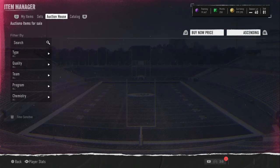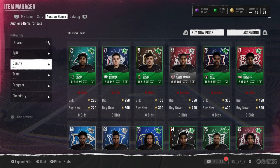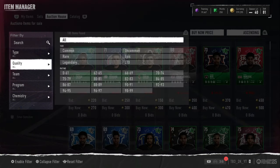All I know about the packs so far is we have LCD Kyle Pitts, who is the best tight end in the game and might be one of the best receivers in the game. He's a very versatile player because he's tall, is fast, and can do everything.